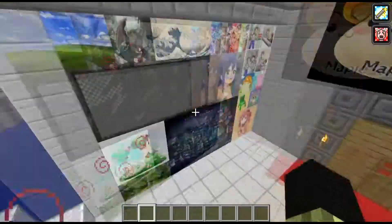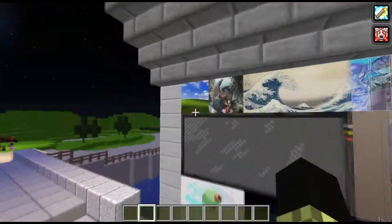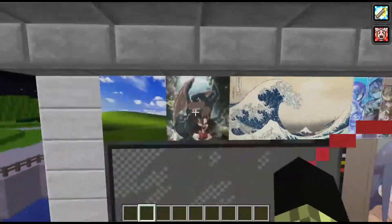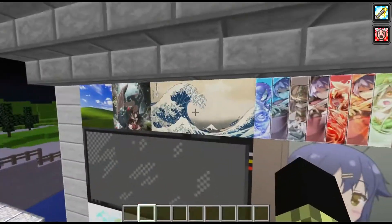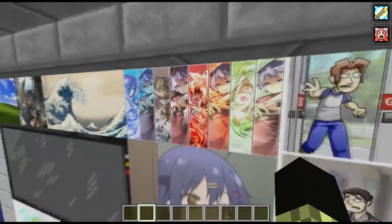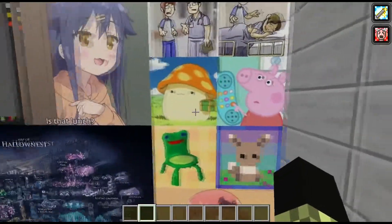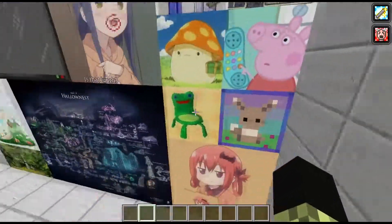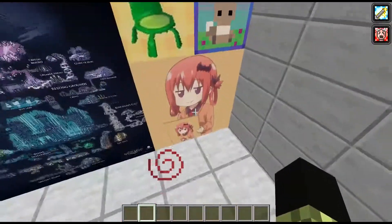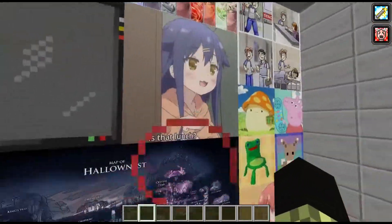You got Windows XP, you got my logo, you got that classic painting of the tidal wave of Japan, you got this painting - if you know what this is you know what it is. You got Lost, you got Peppa Pig, you got MapleStory, I think this is named Kino the little mushroom. Got Froggy Chair of course, you got a little Eevee picture, you got this other anime picture.